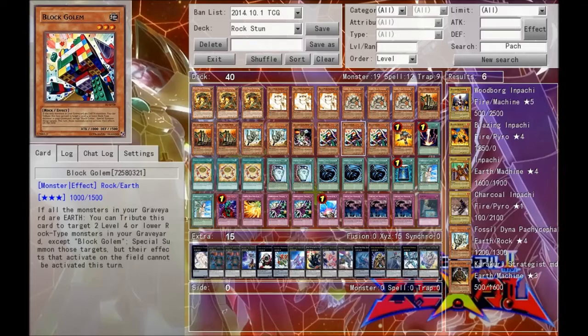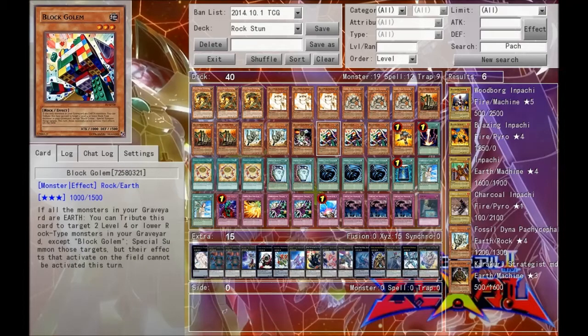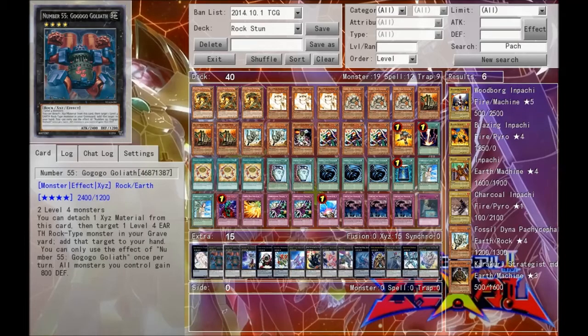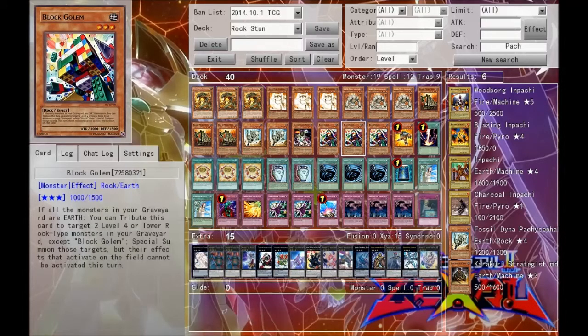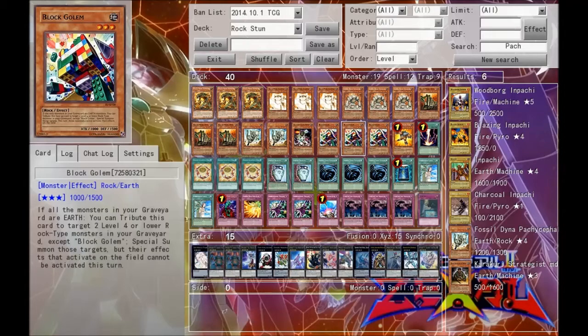Next we run triple Block Golem. This is basically a way to get back two Koa'ki Meirus on board at the same time. Block Golem is a really good card — if all cards in your graveyard are Earth, which all the monsters in the main deck are, you can tribute him and target two level four or lower rock-type monsters in your graveyard, except Block Golem, and special summon them. You cannot activate their effects during the turn they're summoned this way, which is actually a really good thing because it means these guys won't be destroyed during the end phase. That's why Block Golem in this deck is so good, besides going for Xyz plays.